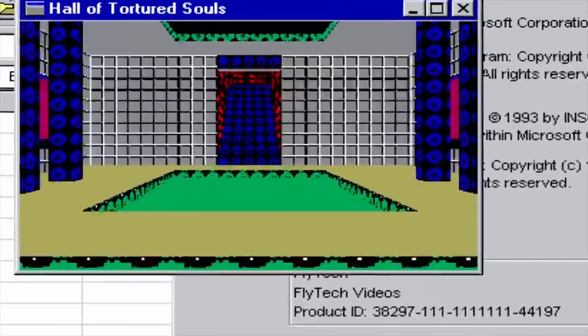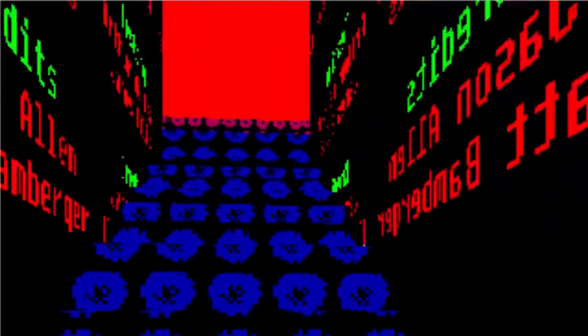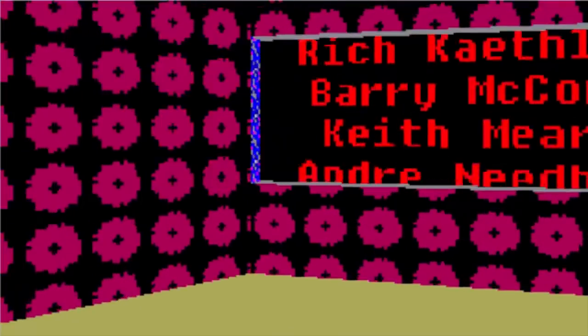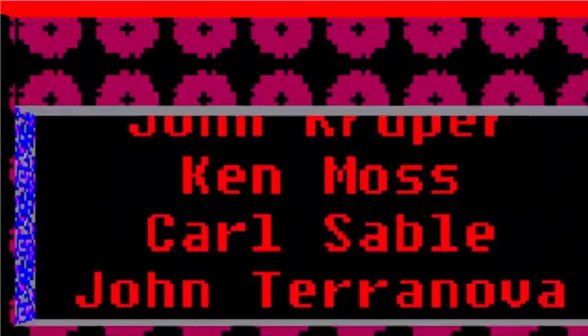The Hall of Tortured Souls is a hidden Easter egg in Microsoft Excel 95. If you follow a few specific steps in Excel 95, a window will pop up titled 'The Hall of Tortured Souls.' In this hidden game you can walk around and view the names and photos of the people that worked on Excel 95.